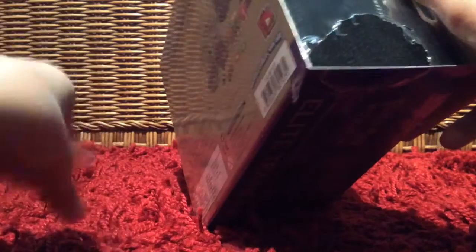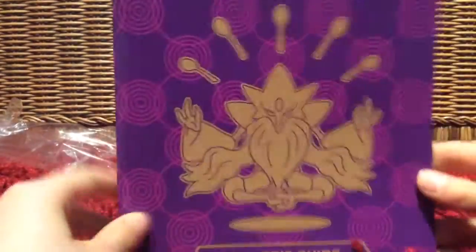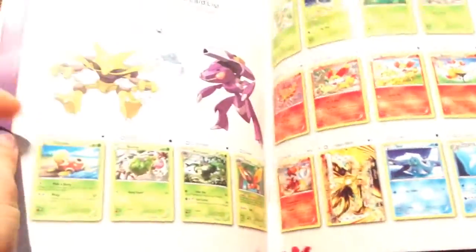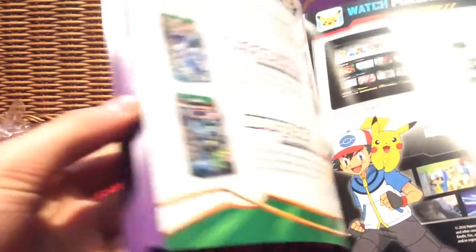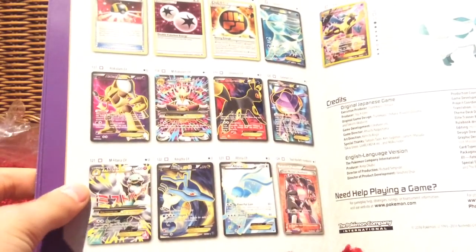I know this also comes with a poster. Here's the plastic wrap coming off. Here is our book with all the cards and battle decks — that's cool. Oh, and they're all full arts — wow, that's awesome. And we have our poster.